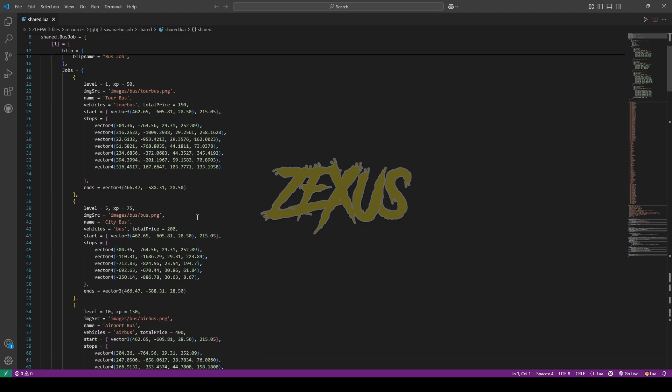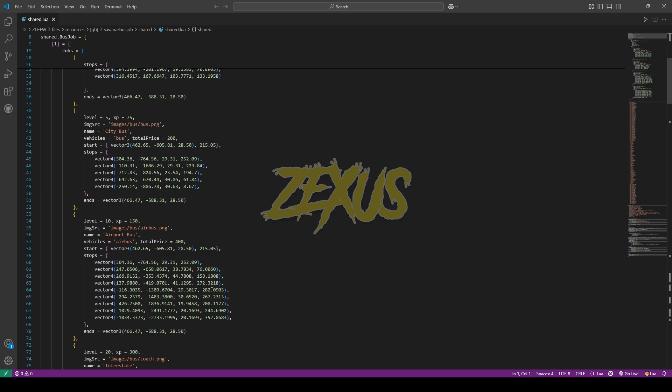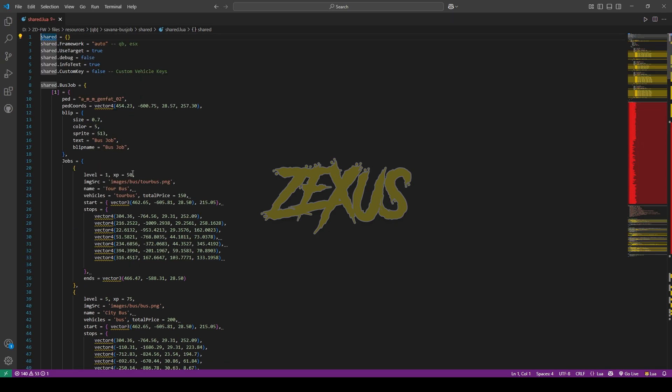This is the configuration for our bus job. By increasing the level you can unlock new buses and new routes in the script. You can change the reward system from here — I'll be increasing the XP over here. You can also configure and customize the blip for your bus job. I'll be keeping it default for now.